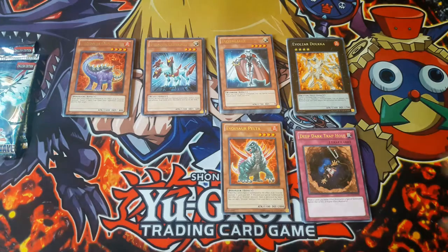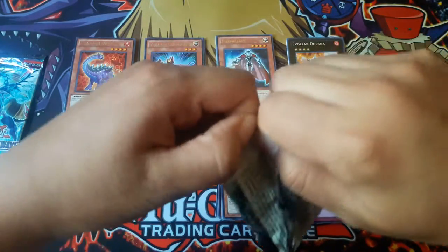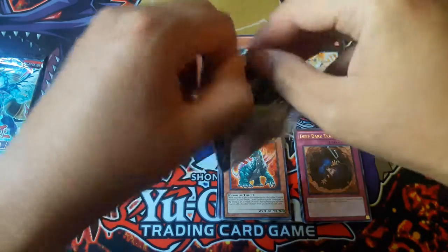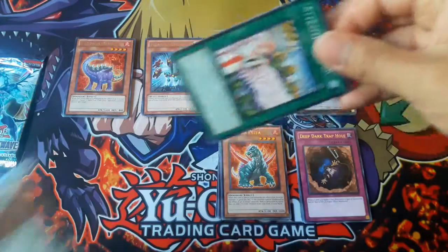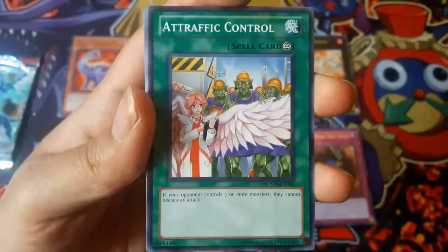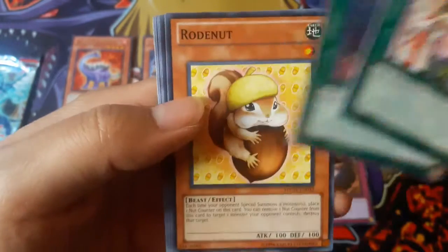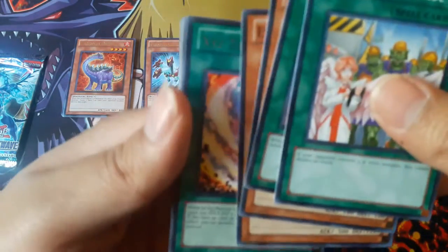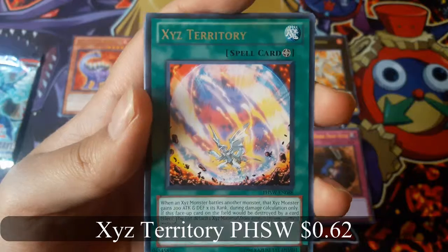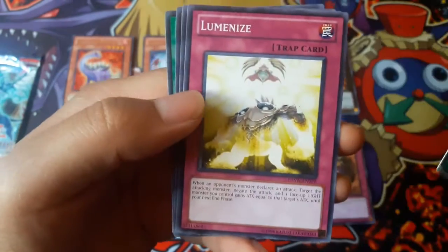Okay. A Traffic Control. XC Territory for a Rare. Oh, no holo.